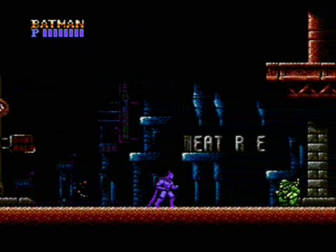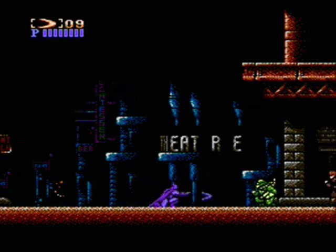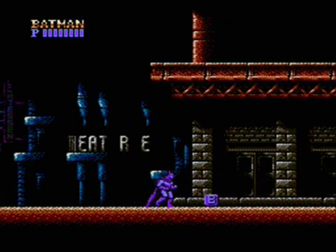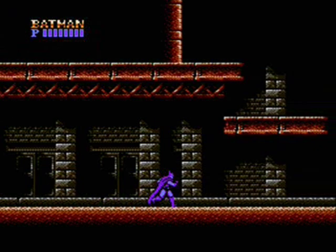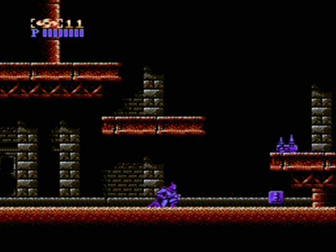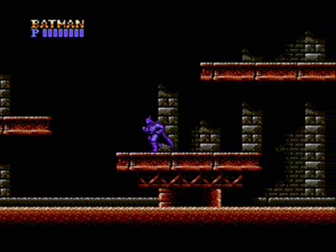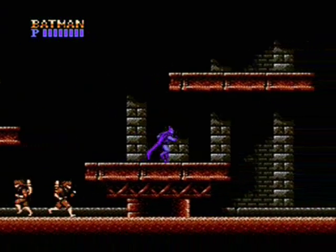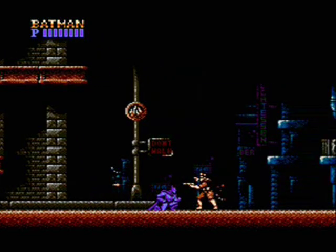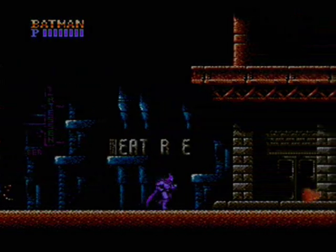You move the Caped Crusader by pressing the D-pad, and you punch by pressing the B button. Press Select to cycle through your three different weapons. Here you can see the Batarang, which is great for people who are further away from you, and the punch is great for when you're in close combat. You also have a Missile Gun, which only shoots one missile at a time, but it's great for fighting Flamethrower guys and stronger single enemies. You jump by pressing the A button, and Batman gets some pretty awesome distance. For these guys who don't shoot and duck at the same time, you can dispatch them pretty easily by just punching them.